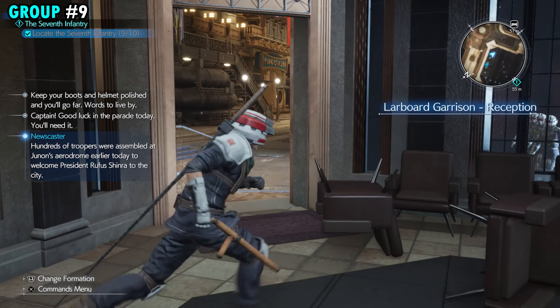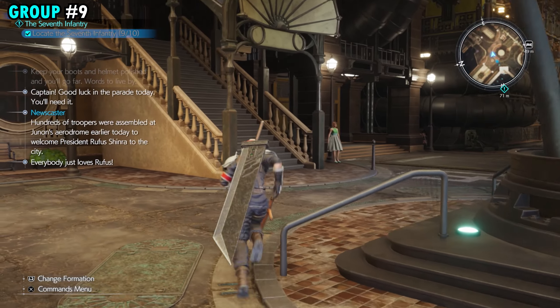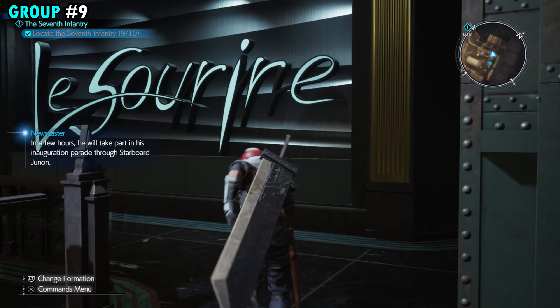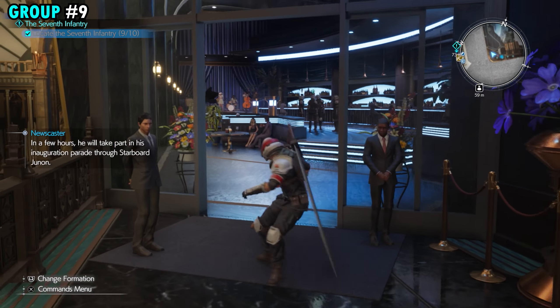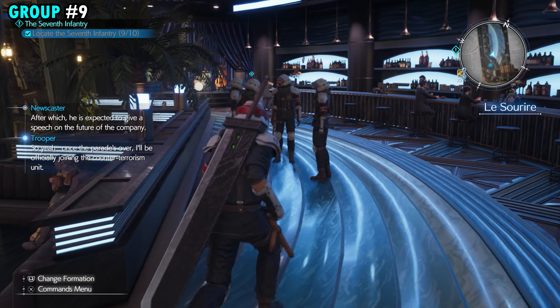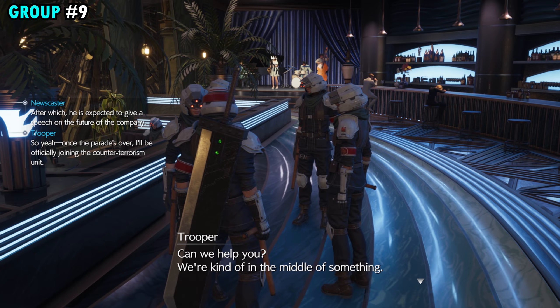As soon as you leave this room, directly across from us you're going to see a set of stairs. Go ahead and go up these stairs, take a left, go up these stairs, go right around the corner, and you will find this really cool looking bar. Inside the bar is going to be our 10th and final group of 7th Infantry soldiers.